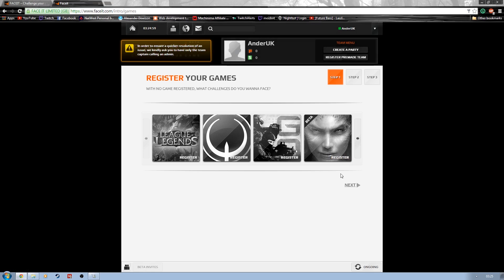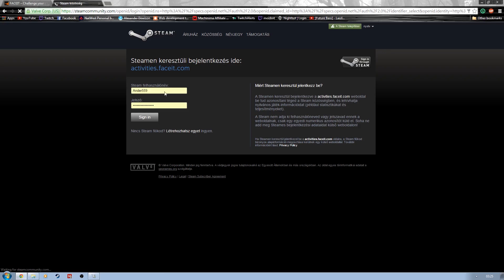Then you choose which games you want to play for and which ones you want to register for. In this instance I want to register for Counter-Strike, so I need to link my Steam account. That's going to take me to a page where I need to sign in through Steam itself and sign in.